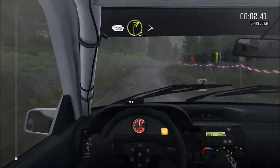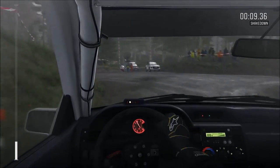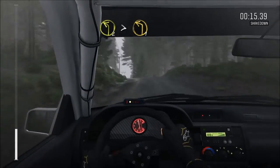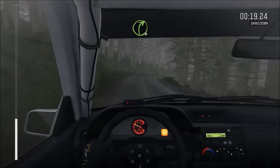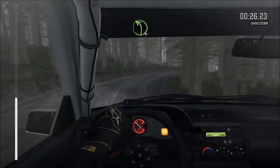40. Right 2, tights to 1, down. Into left 4, immediate turn square left, 60. Keep right over small crest. Into left 2, tights to 1. Into right 4 long. Into left 6. Into right 2 long, crest.